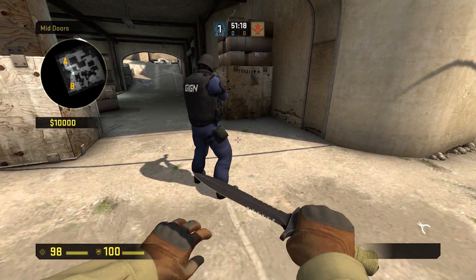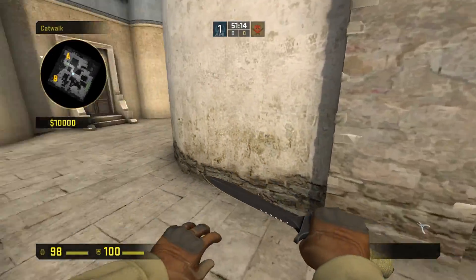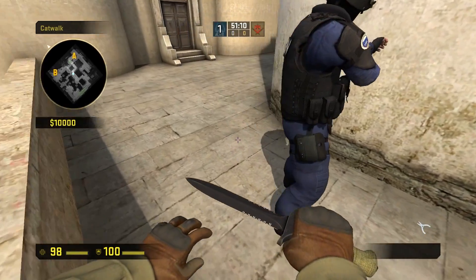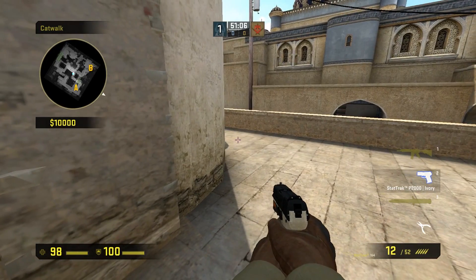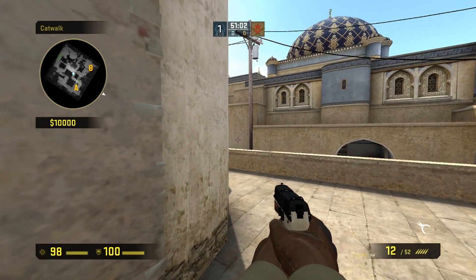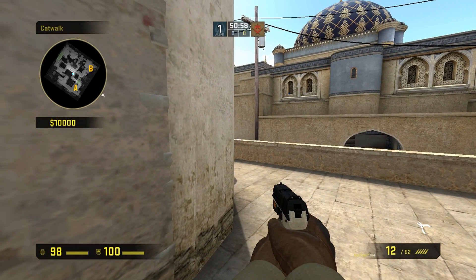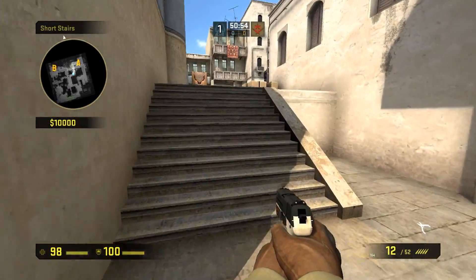Why would this matter, you ask? Dust 2 is a great example as to why shadows matter. For example, say you're moving up catwalk and you're waiting right here — before you even see him, you can see a shadow. So you can be aiming up here and see the shadow in your peripheral and already know that somebody's coming and be that much more prepared.